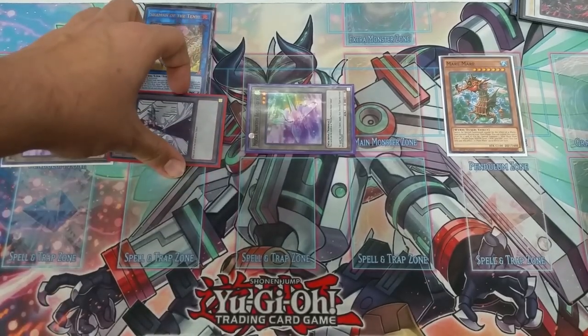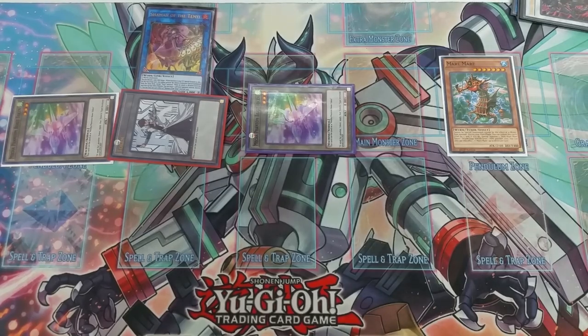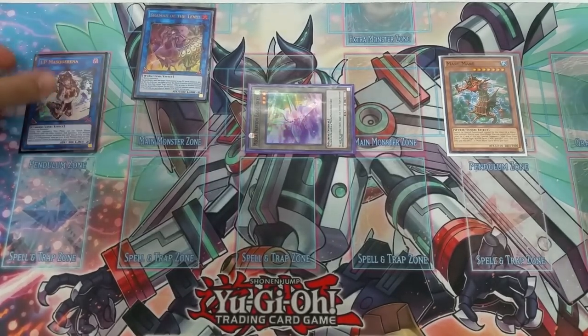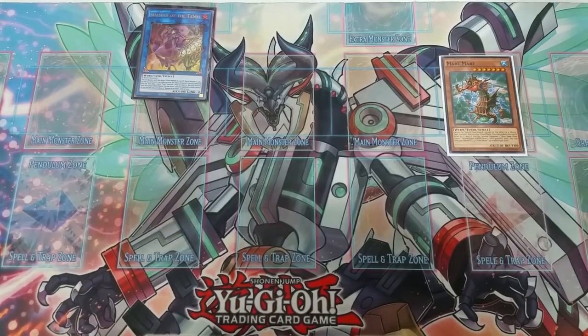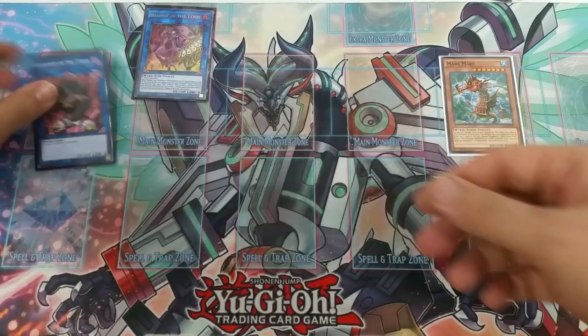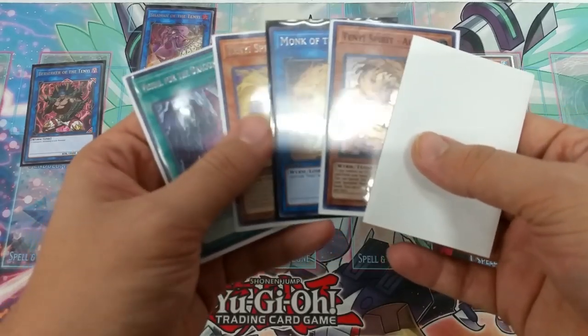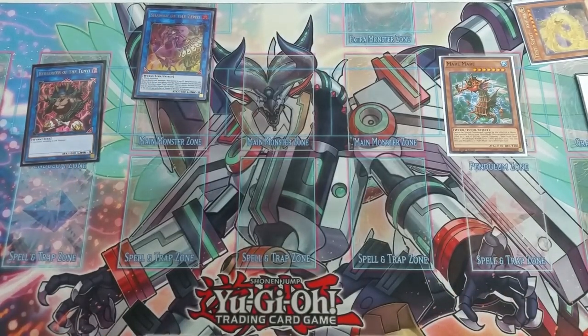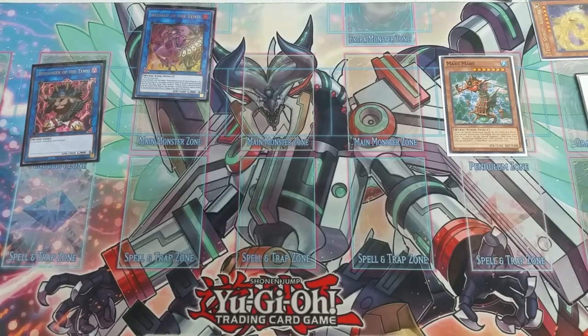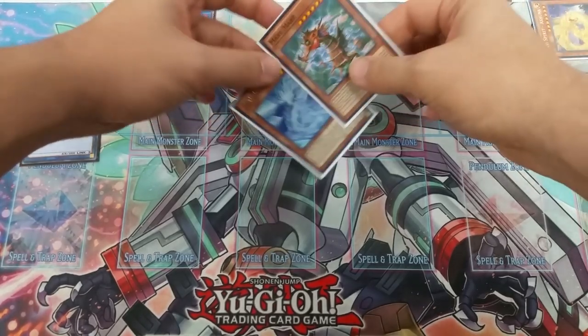With these tokens you can either make a Linkaribo since they're level one, or use two of the tokens to make an IP Masquerina. Then link away the IP Masquerina and the last token to special summon the Berserker. This is the going second version of the combo. We now have another non-effect monster, so we can banish Ashina from the graveyard to summon any Tenyi monster from the deck.